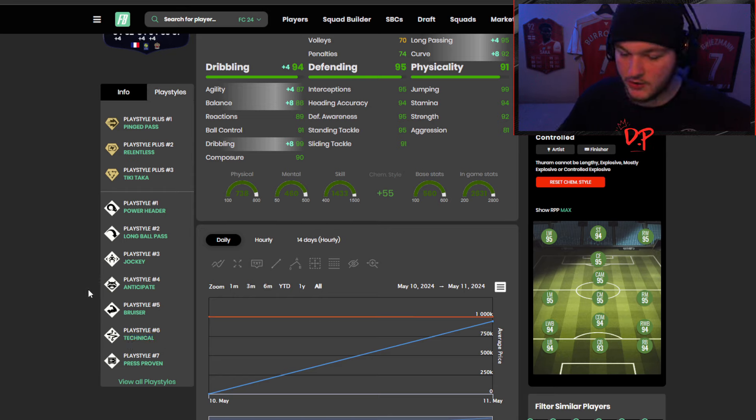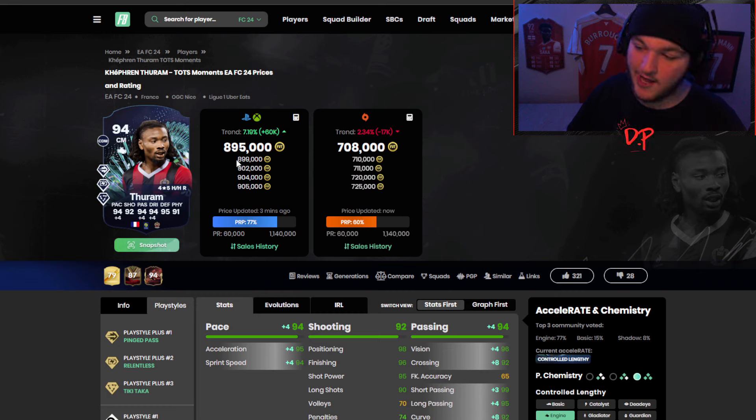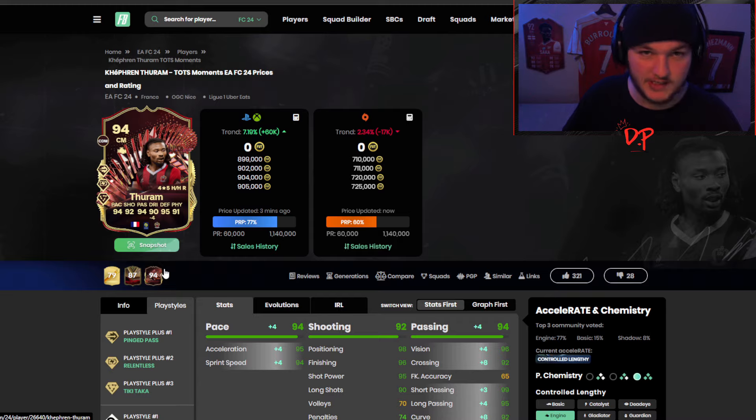He's not a player I'd recommend doing too much technical sprint dribbling with — that's not his type. But you can definitely left-stick dribble, use his body type to shield the ball, and hold possession. His passing is insane, especially with Tiki-Taka plus and Pinged Pass. The Tiki-Taka in tight positions is a very press-resistant play style plus — huge if your opponent uses constant pressure. Long Ball Pass for lobbed through balls is also great, and Jockey helps with interceptions. This card felt like a two-to-four million coin card, not a 900k card. Massive thumbs up — if you need a box-to-box or holding midfielder, you'd be silly not to look at this card.